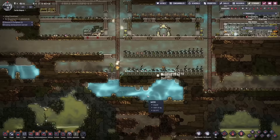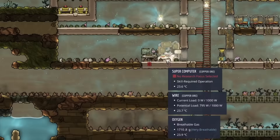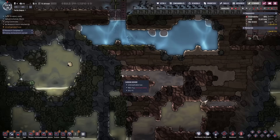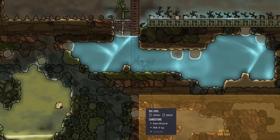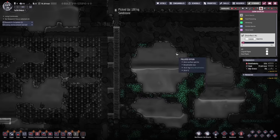Now let's work on proper water storage. I also need a carbon skimmer to get rid of some carbon dioxide. We will just keep on digging — I want to go down here and make this water storage. Lots of slime lung there we can ignore. I think we will go all the way down here and mine all of this, then construct a few tiles. This slime lung is pretty bad but oh well.